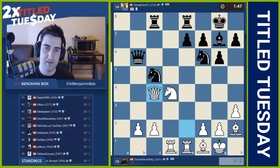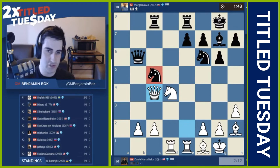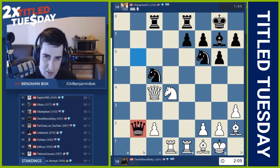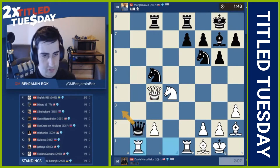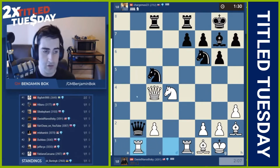Bishop takes d5, knight c4, take take. Black can maybe try a discovery with this knight. Queen takes b2. Does white have a trick here? Rook b1, queen a3, rook a1, queen b2, rook b1 — and the queen should just be trapped there. Looks winning for white.